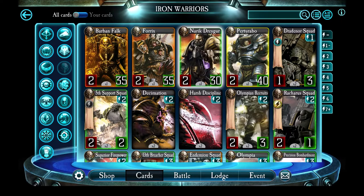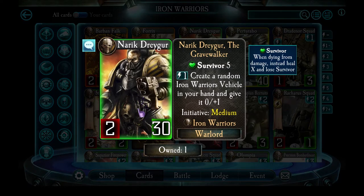Narek Drager used to be really weak, but now he's considered to be very strong. He's a green common Warlord with 2 attack and 30 health, but effectively 35 health because he has Survivor. He has medium initiative, but the real star is his ability: for 1 energy, create a random Iron Warriors vehicle in your hand and give it plus 1 health. This means Drager can use any excess energy in the first few turns to start building up powerful vehicles to play later on. Despite being a common Warlord, he sees high use among top-tier Iron Warriors players.